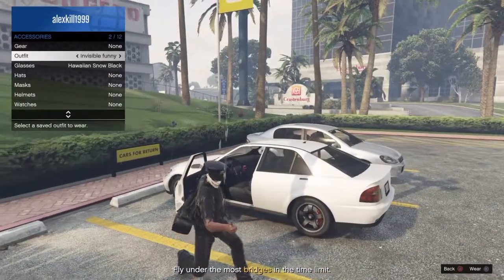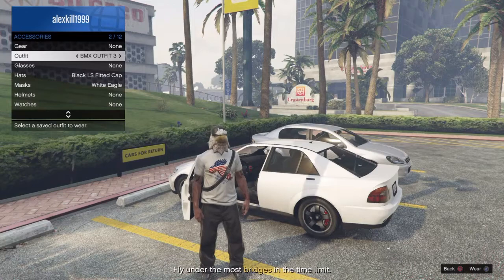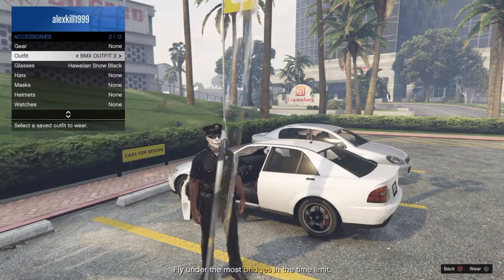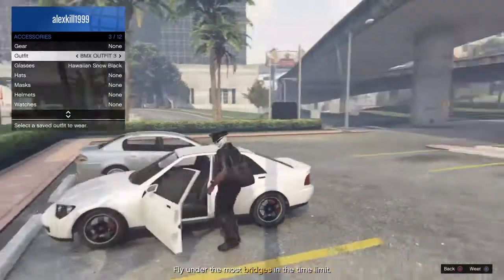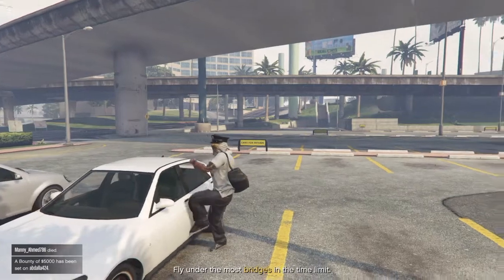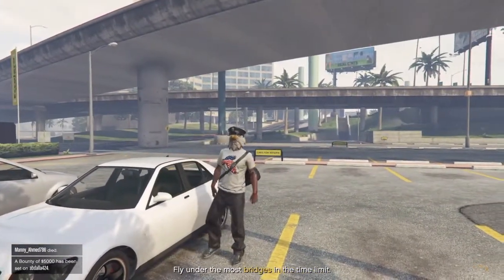Okay, let's start. I have the cop outfit — as you can see. Now, cop outfit, go down to glasses, press triangle to get in. As soon as he closes the door, press X, and yeah, that's it.